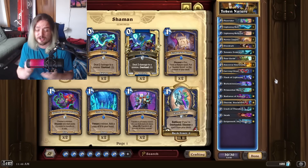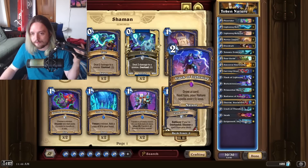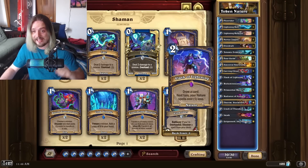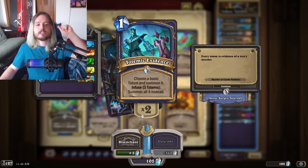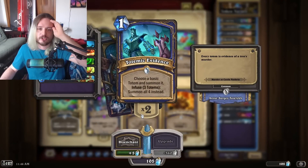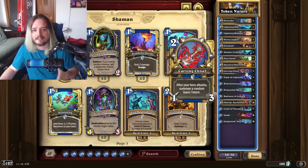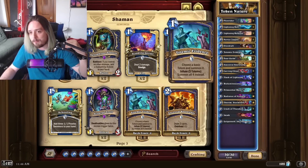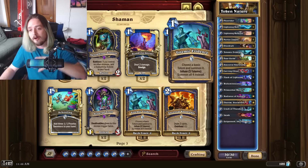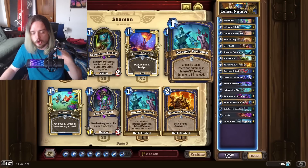This deck has very consistent turn-six OTKs — I thought the turn-six OTK was a bit of a meme, but it's actually somewhat the norm, especially if you have Inzah on turn five or Flash of Lightning set up by turn six or seven. The big thing everybody has overlooked is Totemic Evidence. I am not kidding when I say this is probably the best card in this deck because of how easy it sets up Bioluminescence combos.